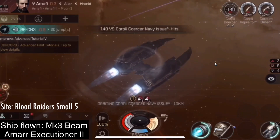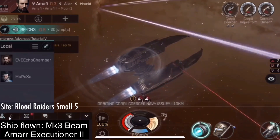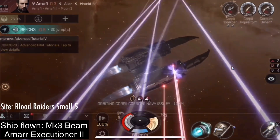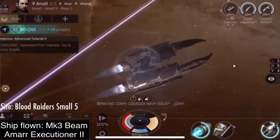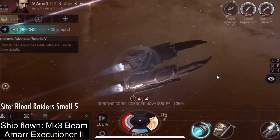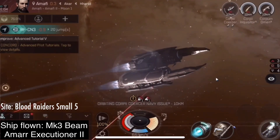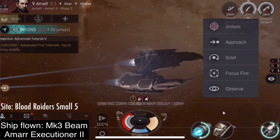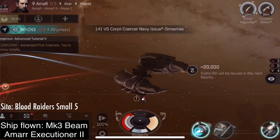However, it also lowers our damage, because our weapons also need to track the enemy. An exception to this is if you use a small, fast missile ship, like the Condor. If you are orbiting around a bigger, slower enemy, then your speed will not lower your damage. Missiles do less damage to small, fast targets, but in terms of speed, the speed only matters if they are moving away from the site of impact.